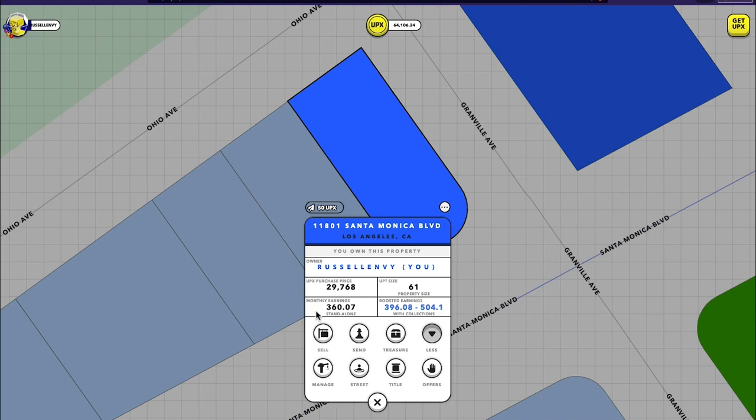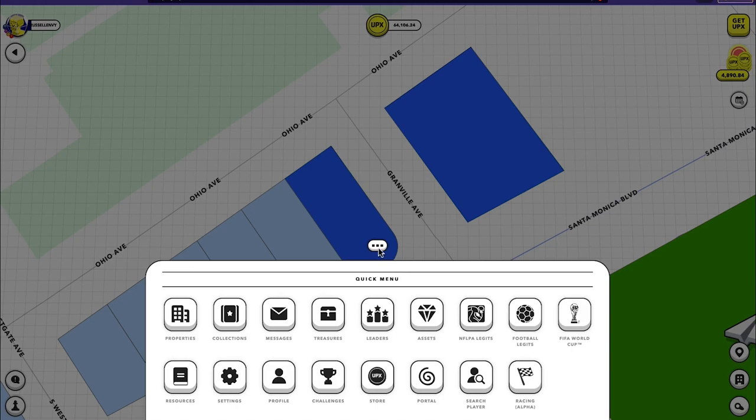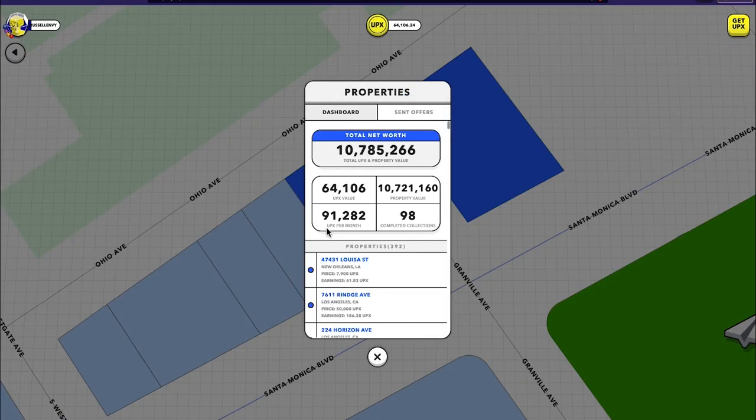You can see with this property right here — I paid 29,000 UPX to purchase it, and I'm earning 360 UPX a month just because I own it. Even if Upland changes that 14% down to 10% or 7% or 8%, it doesn't matter — you're still earning the most you can by holding on to these properties. Property Yield is something you should always be looking at, at least once a week. When you come into settings and click on Properties, you'll see UPX per month — this is what you bring in every month just by holding properties.